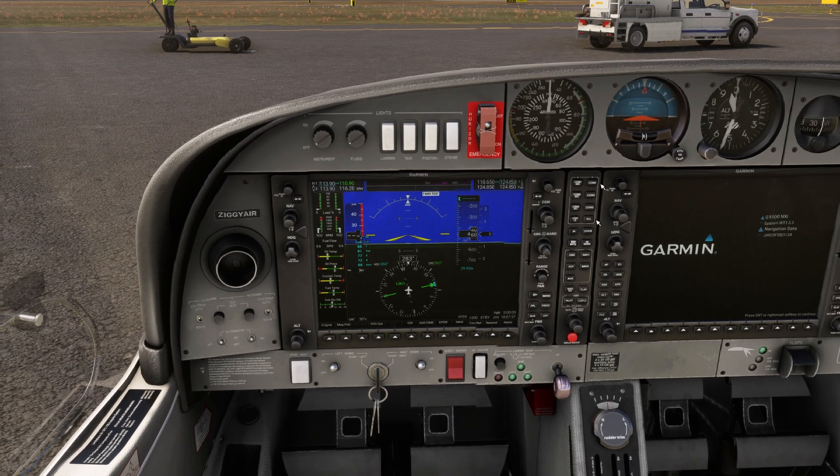Once we get close to Cedar Key — let's say 15 miles out — we'll set up communications on the common frequency. Because we requested flight following, Jacksonville will let us know when we're close: flight following service terminated, contact Cedar Key common frequency. We can also drop them at any point — it's not required that they provide flight following, it depends on how busy they are, and they can drop us at any time, so we need to be prepared for that.